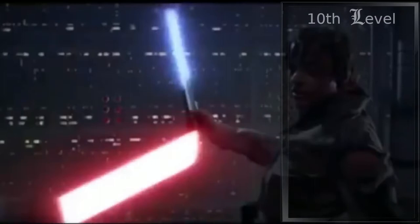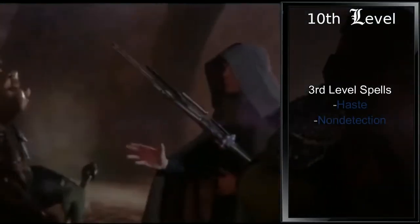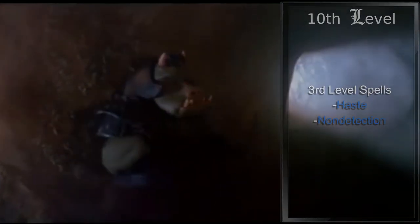Fifth level wizards gain third level spells. We'll grab Haste and Nondetection — Haste for our Jedi Speed, and Nondetection for when we don't want to be detected by other force users.